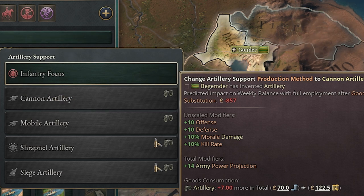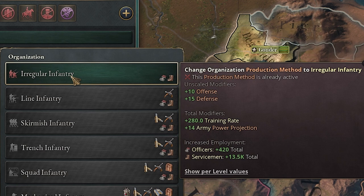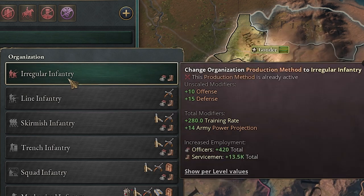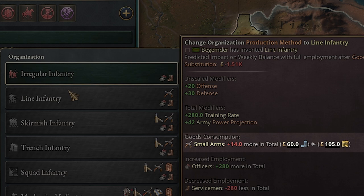But if you already have cannons, then number one would definitely be line infantry. What this does is your offense and defense get doubled, and your training rate is the same, but your army power projection is huge — it goes from 14 to 42. It does cost some small arms, so that could be tough if you're a small nation, but if you're not, definitely this is the way to go. I would go line infantry.